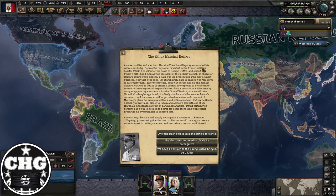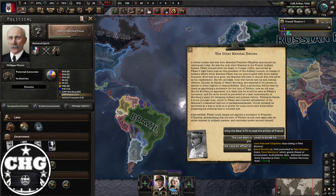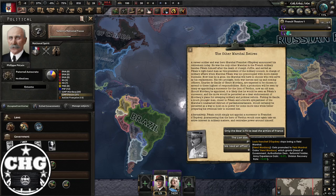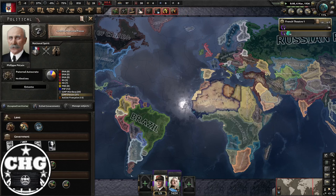The next major event is 'The Other Marshal Retires,' where you're going to lose Marshal d'Espère as your other potential Field Marshal. This is essentially where you're choosing who will be the successor to Pétain when he dies or retires. You do not want to pick either option — the choice is again between the Bear and de Gaulle. Even though in the long term you're going to go with Mordac, do not pick either of them right now. Pick 'The Lion does not need to divide his prerogative' — effectively not choosing a successor.